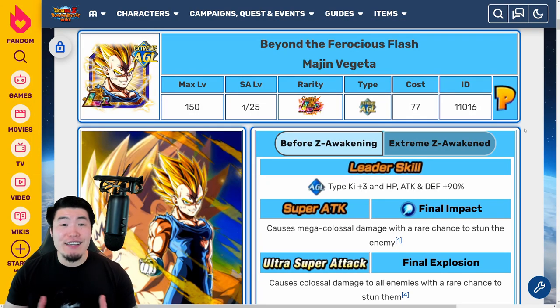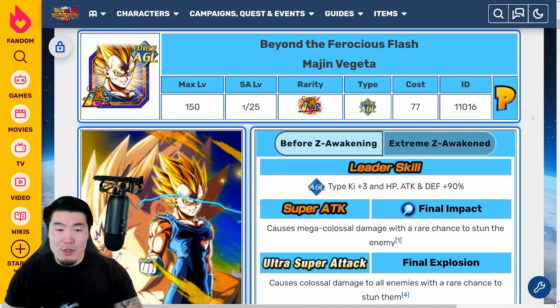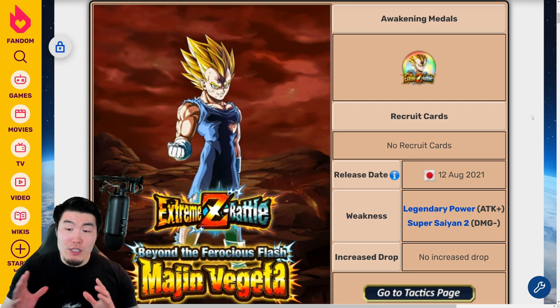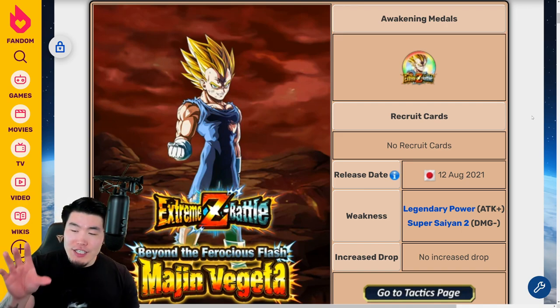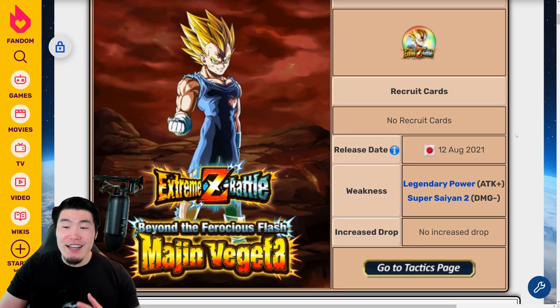And with that said, let's jump right into it. Before we talk about Majin Vegeta's details, let's pop over to his Extreme Z Battle event, which is dropping on — oh, they actually didn't update the global release date. Well, it should be January 23rd, 2022. And his weakness, just like every other LR Extreme Z Battle, is the Legendary Power Link. So units with the Legendary Power Link — basically LRs — will be able to do increased damage to him.